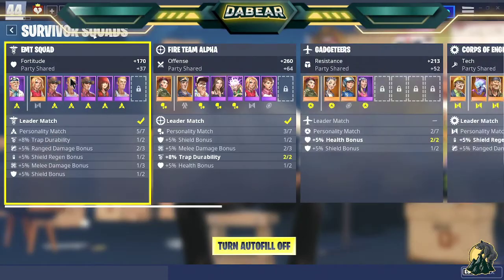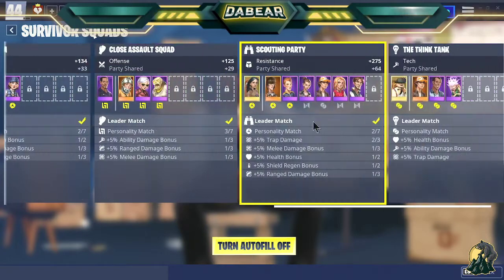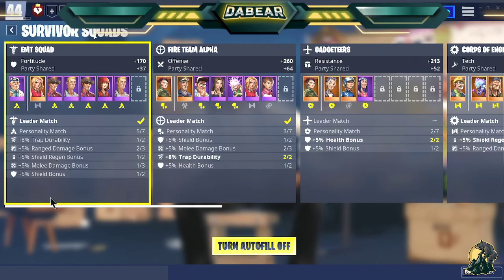Go into squads. These are all your squad members that I personally have in this account as of right now — it's power level 44.